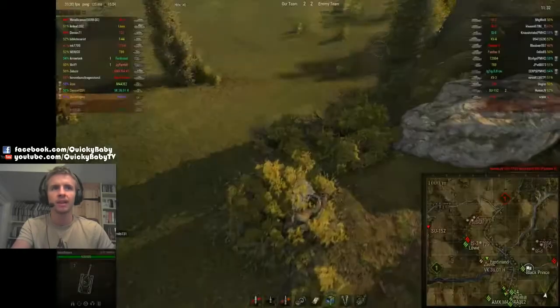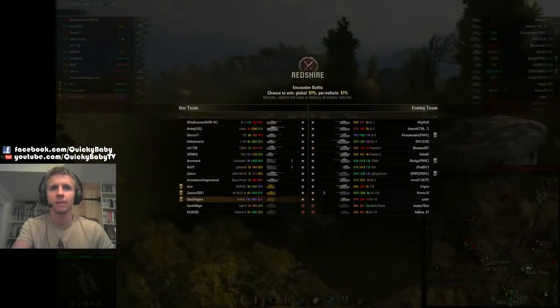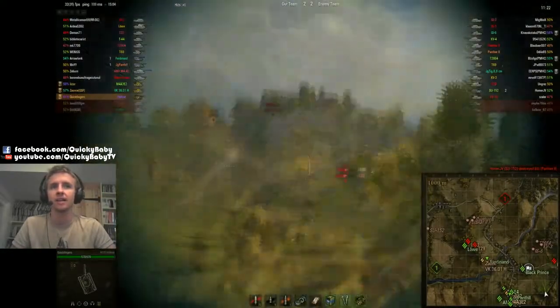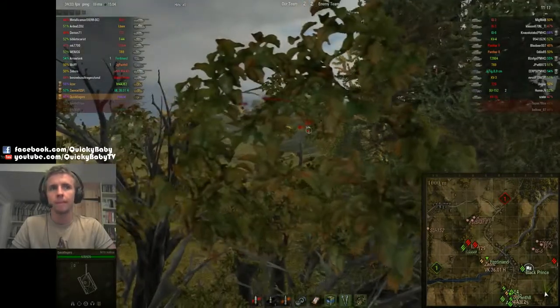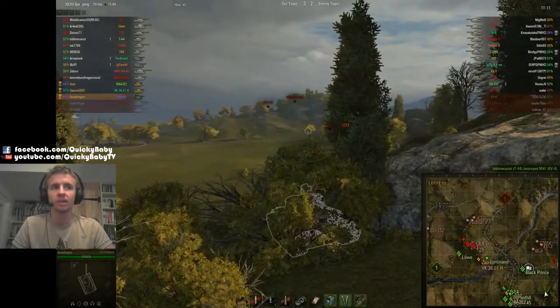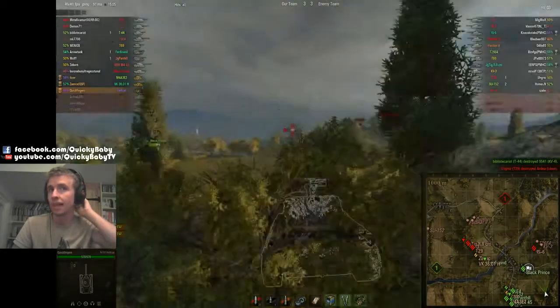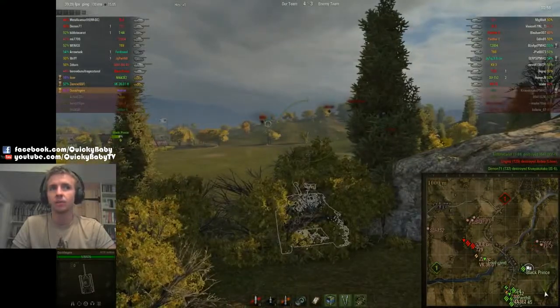We can see that Kiviakotako is actually playing in a platoon with a bunch of tier 8 guys — the Super Pershing and the Jagdtiger 8.8 are both in a platoon with him. I really thought this game would be very hard to carry considering the enemy platoon were over two tiers higher than ours. But the Black Prince is spotting the KV-4 and he's getting shot by everybody — there he goes, they've just lost one of their most powerful tanks.